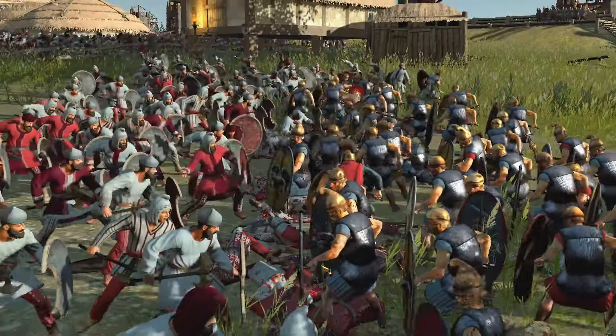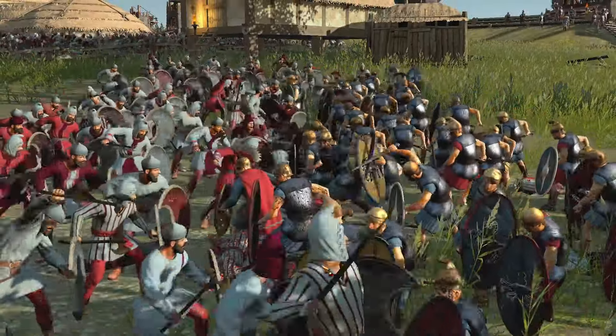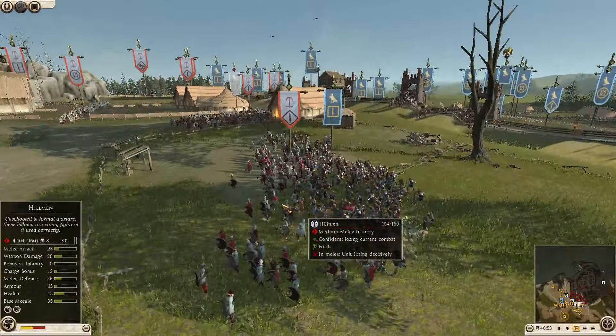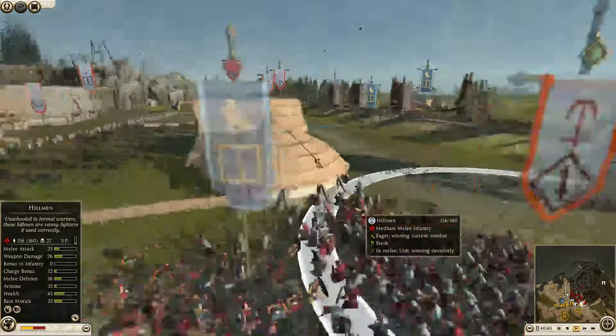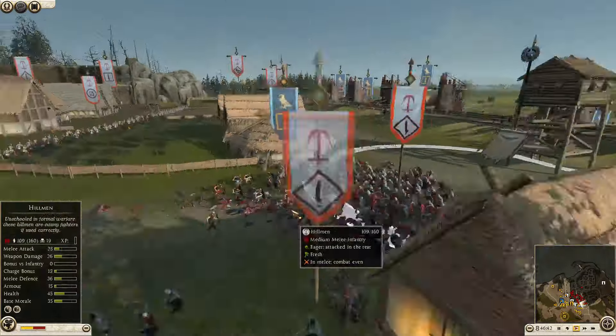If you're enjoying the Rome 2 Sieges and would like to see more of this sort of thing, do remember to leave a like and subscribe if you're new. You can see the hillmen losing decisively - no surprise there. Actually the Egyptians are losing; they are being beaten by the hillmen. I think one side must have pulled through to get to where they are.